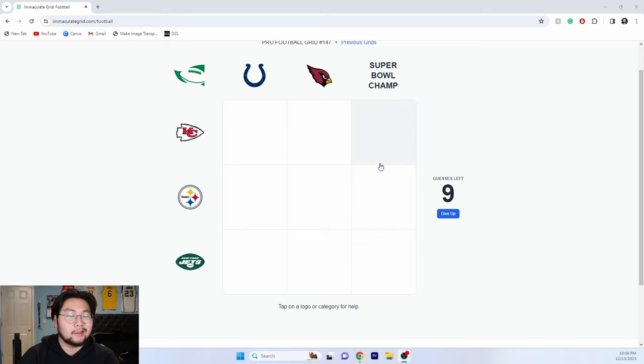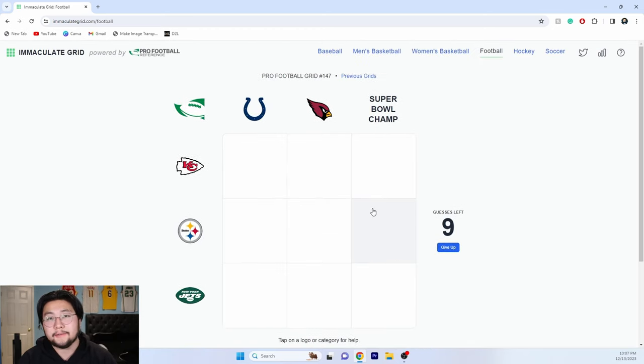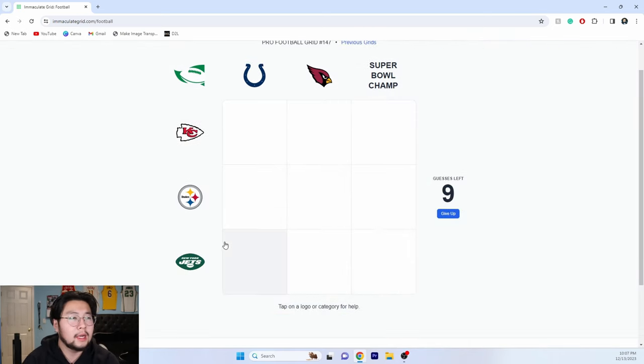Hopefully I did a good job explaining — basically you just have to match a player that has played for both teams. They have these daily so you guys can go play and tweet about them or whatever. Today's grid seems very difficult — sorry for the train noise, I do live by a train. The point is also to get the most random and rare player that matches both. You only get nine guesses.